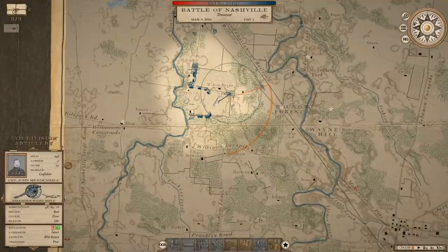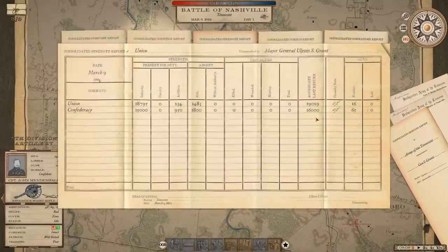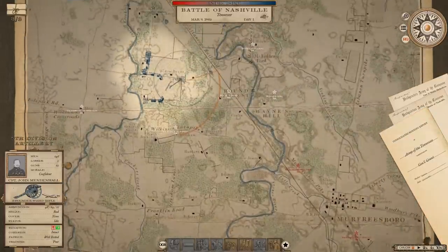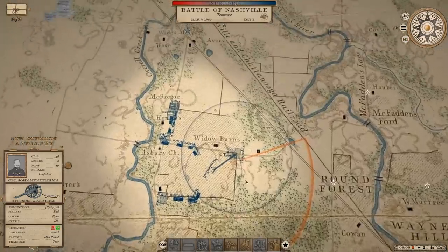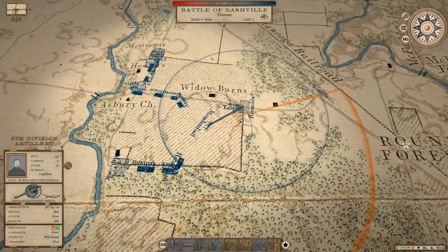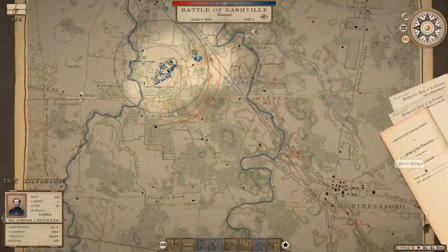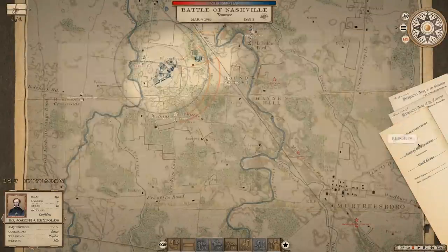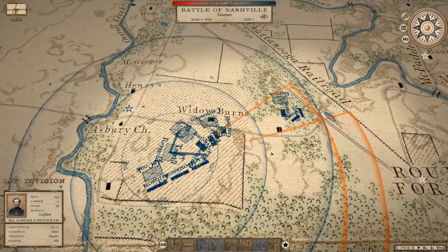We just got a notification that John C. Breckenridge arrived with some forces — that changes it dramatically. That doubles the number of men he has on the field, so now it's 19,000 for me and 16,000 for him. That's kind of what I expected, and I imagine that will continue as more reinforcements arrive. This is going to turn into a major action. We just got another notification: Polk's Corps has arrived. Now we're outnumbered. I hope my reinforcements start arriving real soon.